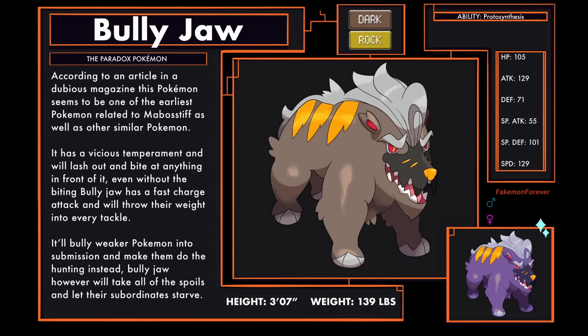Bullyjaw, the Paradox Pokemon, Dark and Rock type. According to an article in a dubious magazine, this Pokemon seems to be one of the earliest Pokemon related to Mobostiff as well as other similar Pokemon. It has a vicious temperament and will lash out and bite at anything in front of it. Even without the biting, Bullyjaw has a fast charge attack and will throw their weight into every tackle. It'll bully weaker Pokemon into submission and make them do the hunting instead. Bullyjaw, however, will take all the spoils and let their subordinates starve. Bullyjaw has the ability Protosynthesis.